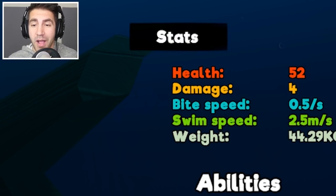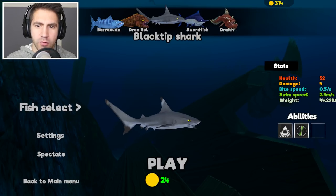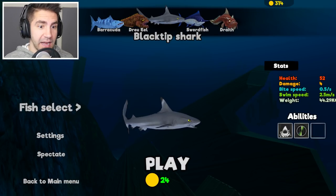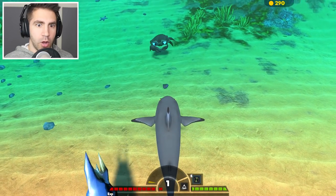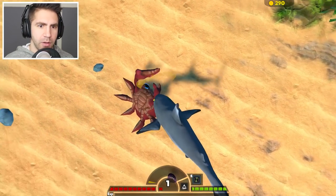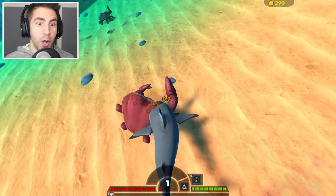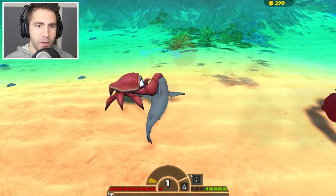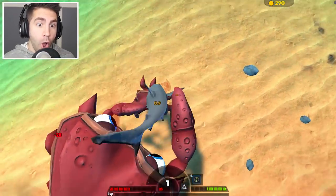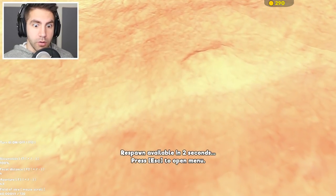He starts with 52 health, four damage. Swim speed 2.5 meters per second, weight 44 kilograms. Look at that Goliath fish — we gotta get in here. Also, I'm playing on the hardest difficulty. We spawn right next to a crab. I'm doing 2.9 damage plus a bunch of 0.9s back to back. Whoa, no! That's a big crab.